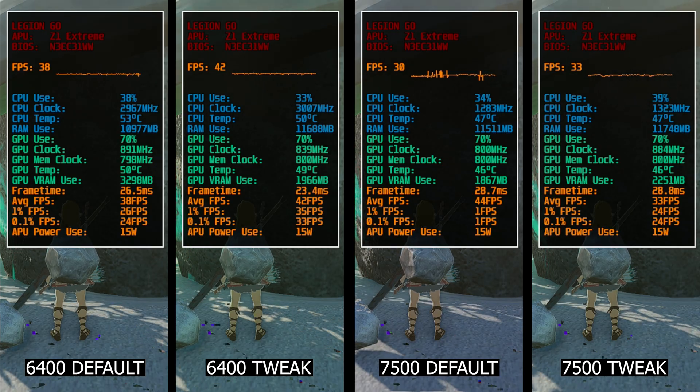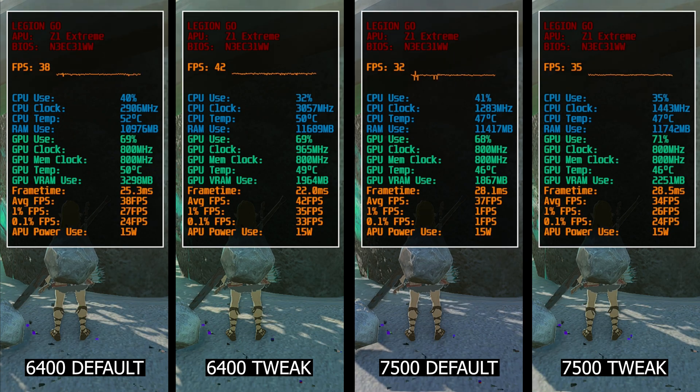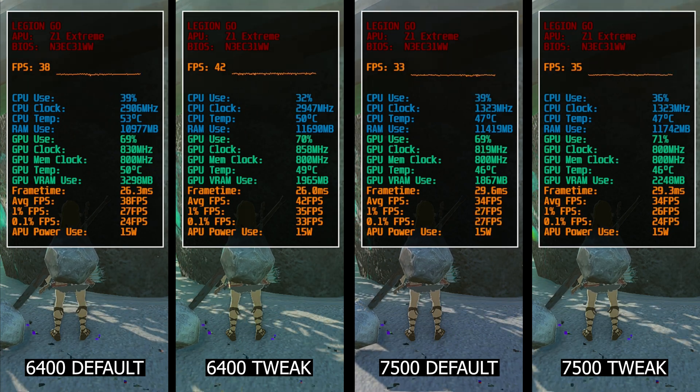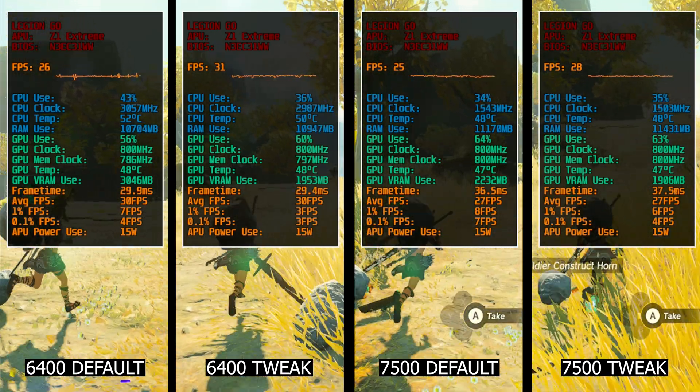So I'll be doing some Zelda Kingdom emulation benchmarks to check this out. First, we are in a still position facing the shrine, and with only 15W TDP, we can see a significant jump in average and low percentiles on the 6400 post-tweak. This is because lower memory speed tends to consume less power, and thus in such a lower power situation, the GPU clock may go down in consequence.